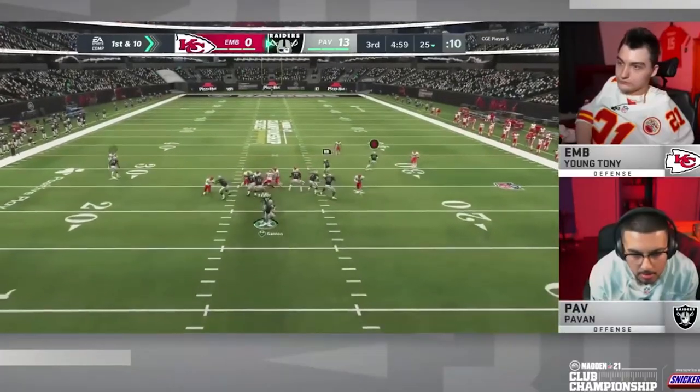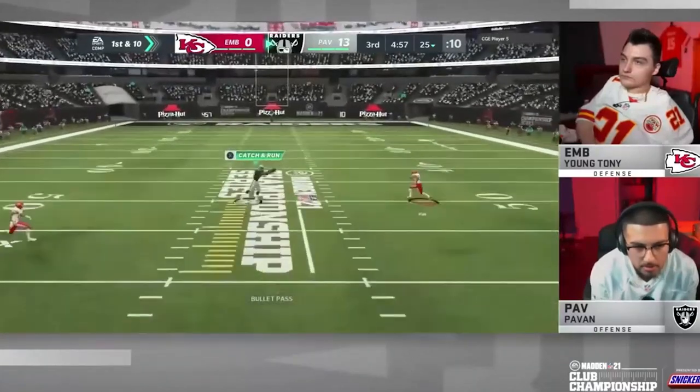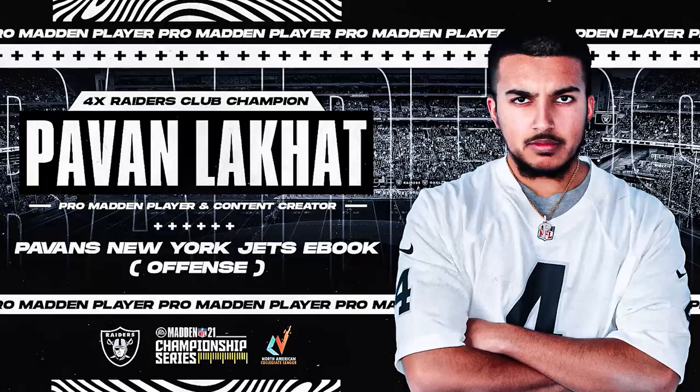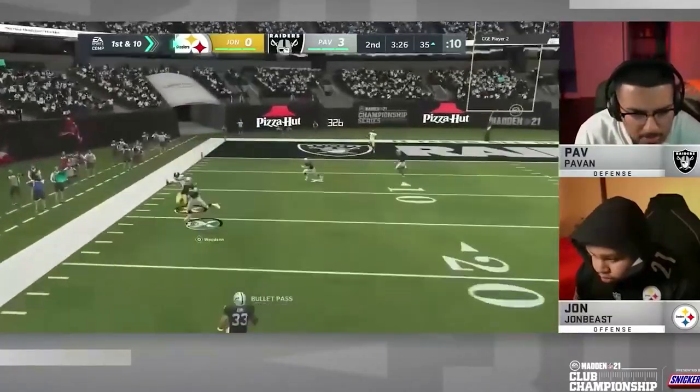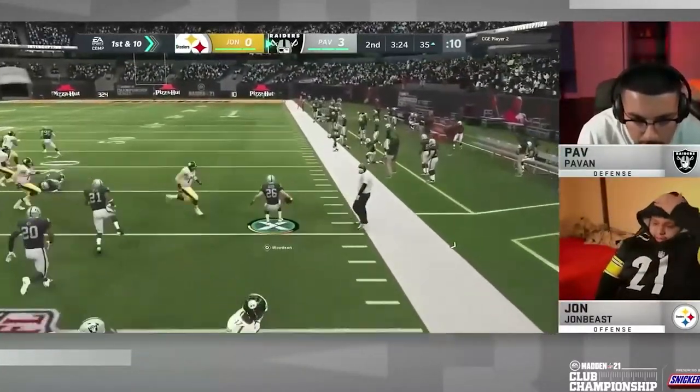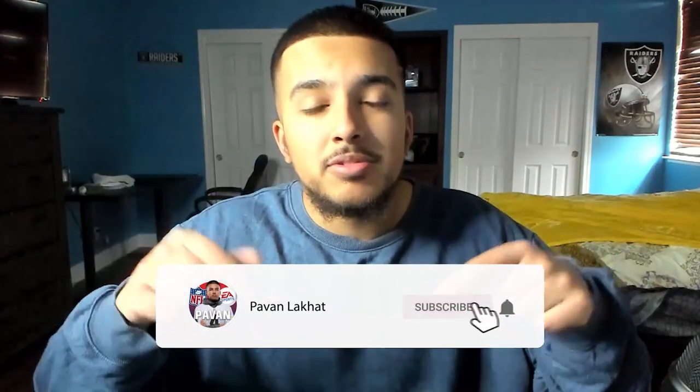What's going on guys, it's me Povin. If you're looking to improve your Madden game and want to learn firsthand from someone who's made deep runs in the Madden $750,000 Club Championship Tournament, I'm your guy. I recently dropped my New York Jets offensive ebook, and alongside that is my game plan for an additional $10. The offensive ebook is $20, the game plan is $30 — you get a couple of defensive setups, and I'll be updating both as the year goes on. The link is in the description: 818madden.com.